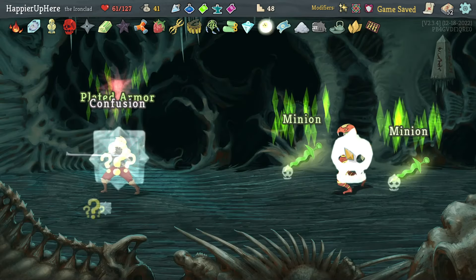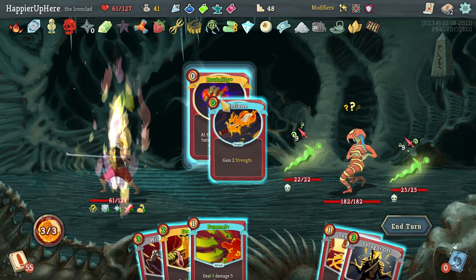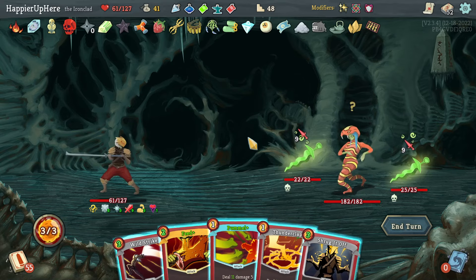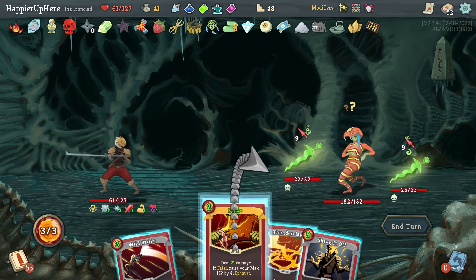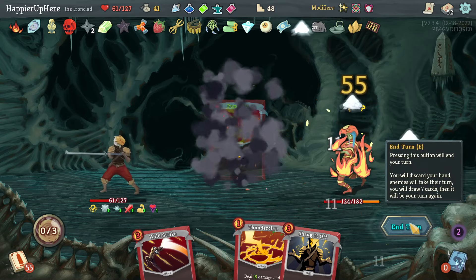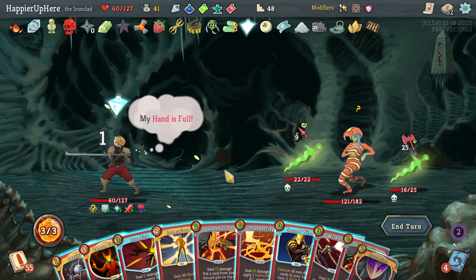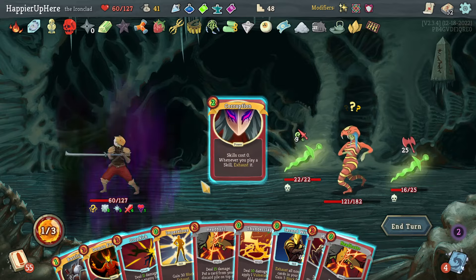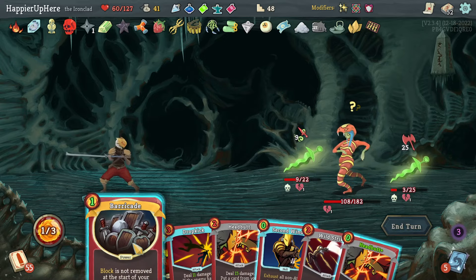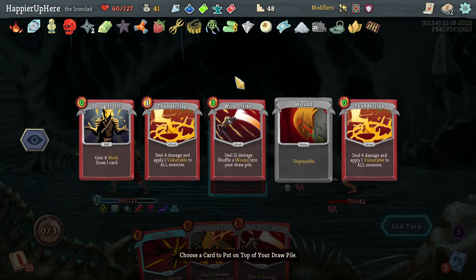Got an Ancient Potion — I don't think I'll take it. Twin Strike, Duel, or Shrug It Off — Shrug It Off might be a good defensive card, let's grab that. Reptomancer fight. Inflame and Brutality first since they're free. Thunderclap isn't enough; I'm fully defended against one of them. I'll Feed to kill one and then Pummel the other for 55 damage — so much damage! Then Corruption, Thunderclap, Impervious, Barricade, Second Wind — kills both minions. Headbutt Shrug It Off.